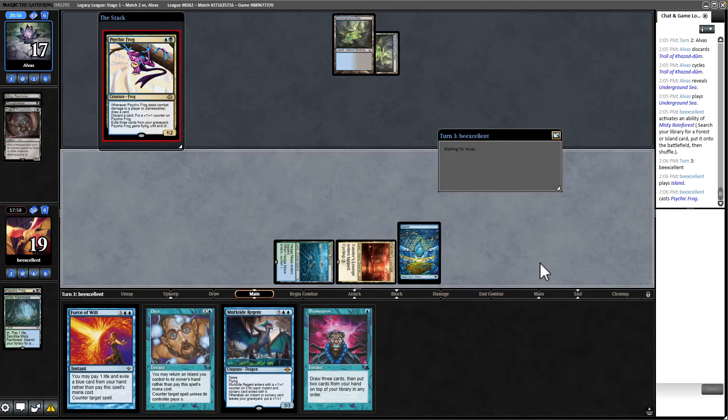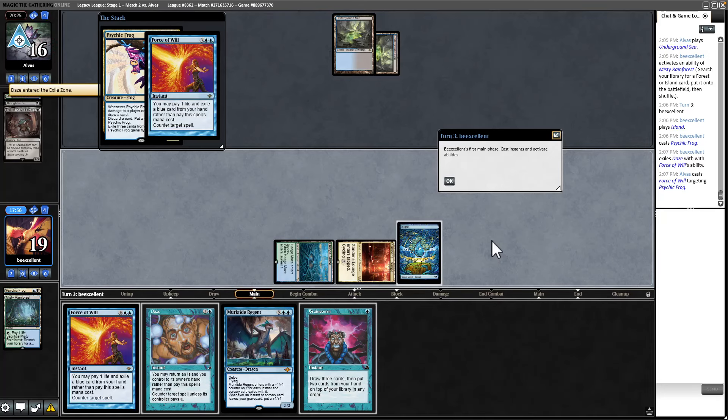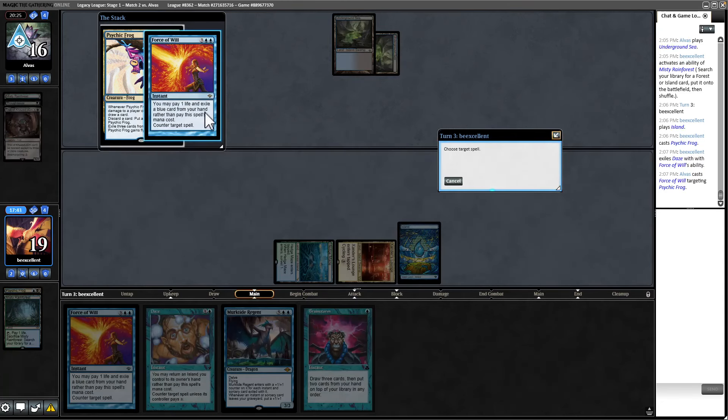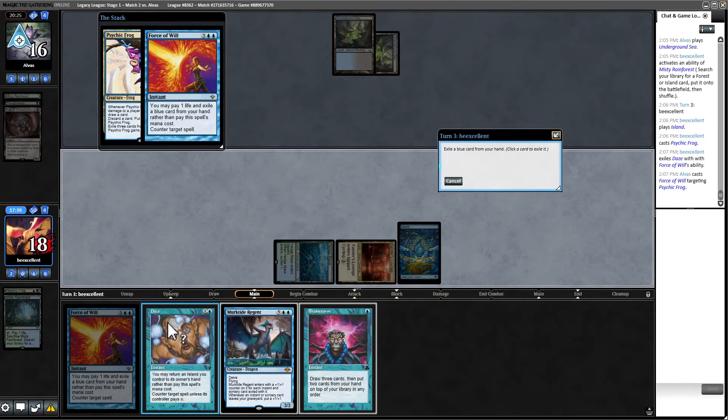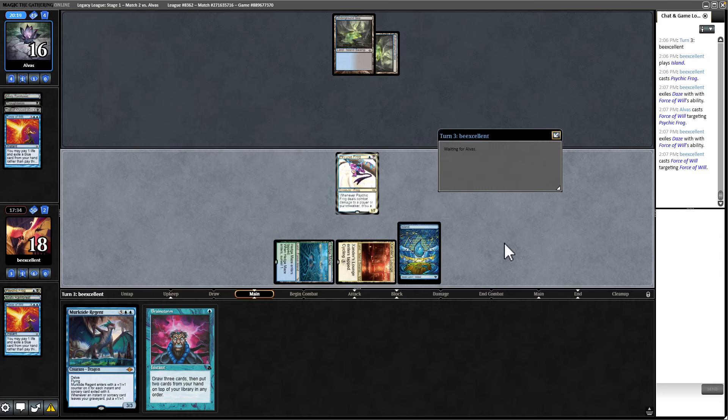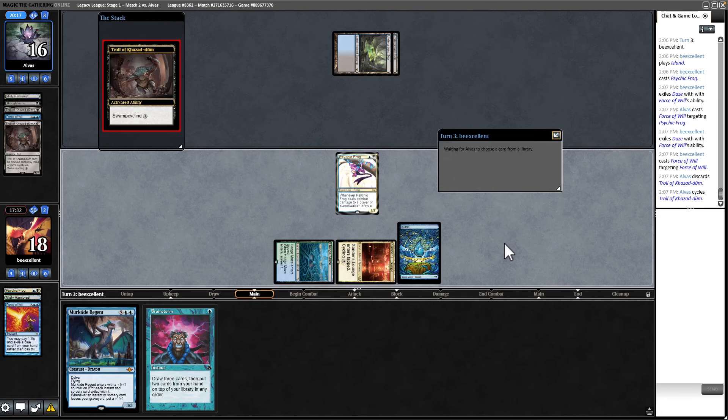One problem with this is giving them another potential reanimation target, but I don't think we can Force here. They also know that Daze is coming. They may have actually had Reanimate and weren't safe to do it. I think reanimating Troll is reckless against my deck with so much exile-based removal — they should reanimate my Frog if they have the option. They're Forcing here, so getting the first Frog is pretty substantial in this matchup.